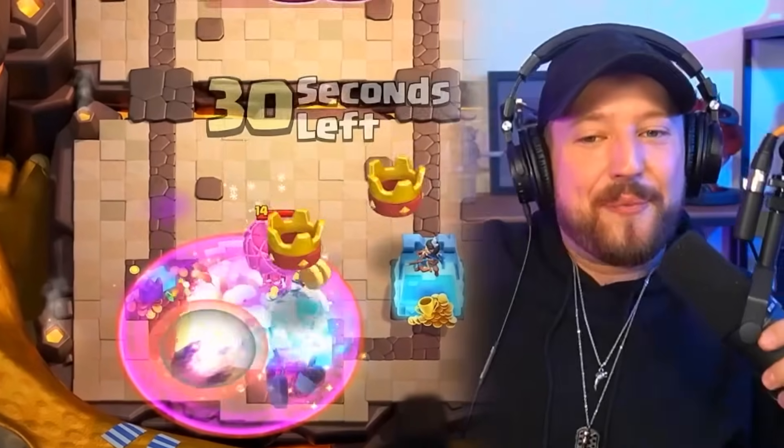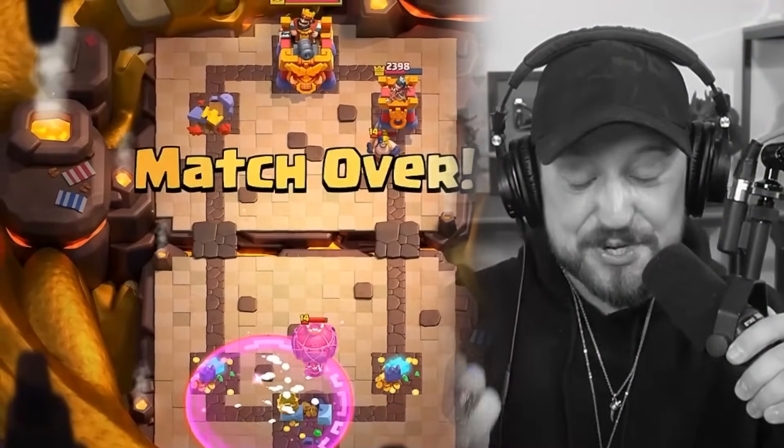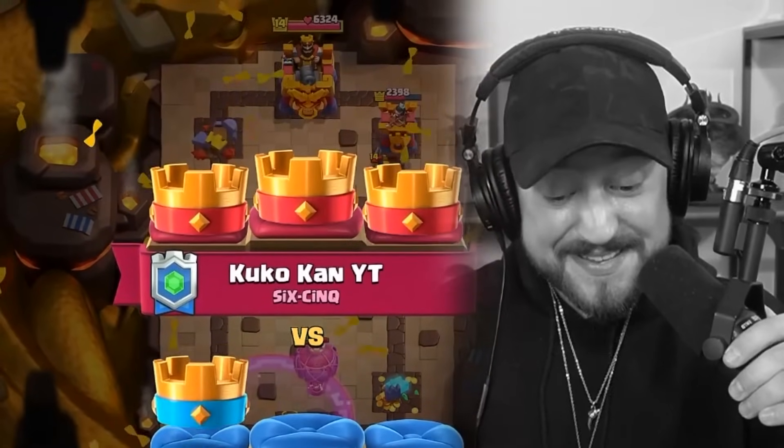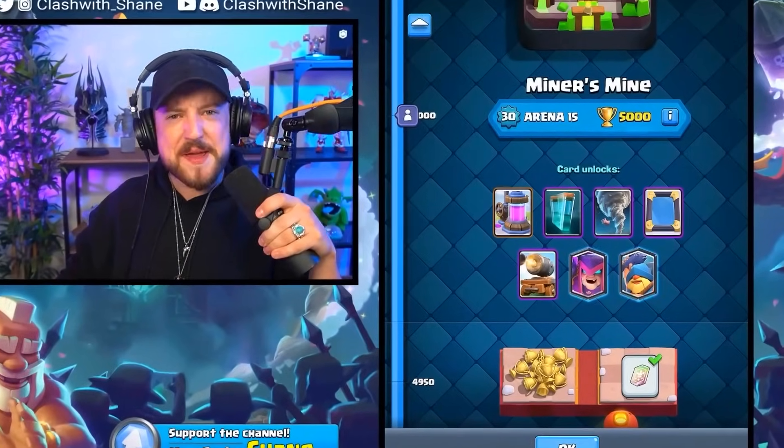What are the chances that we throw on Eagle of Nightwitch and we instantly face executioner, bowler, Tornado, and freeze? But moving on to our last non-champion arena.